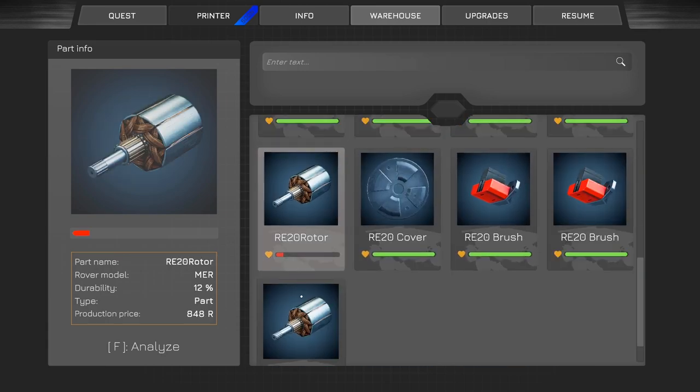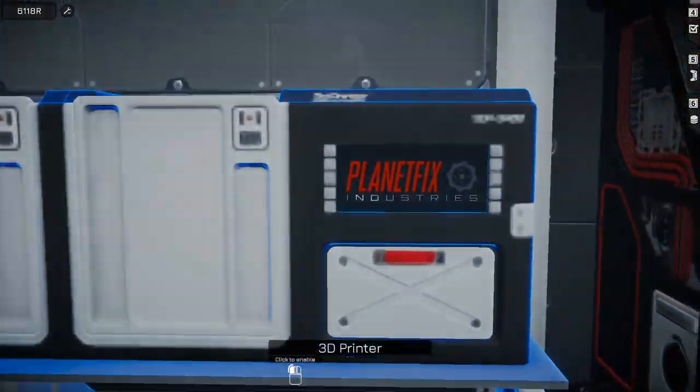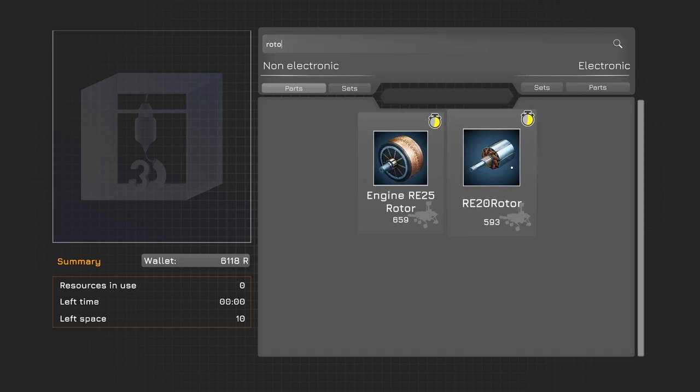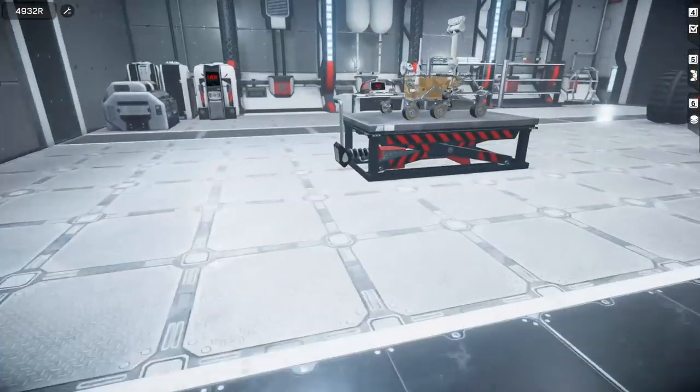We need the RE20 rotors - two of them. RE20, $593. That's okay because we have a possible $3,000 that we can get out of this whole mission.